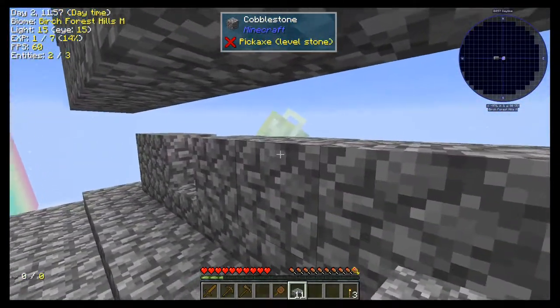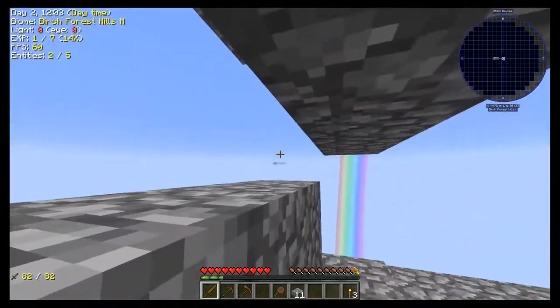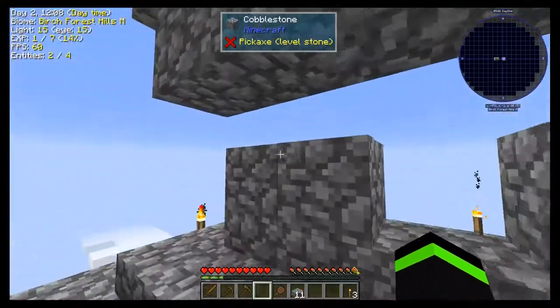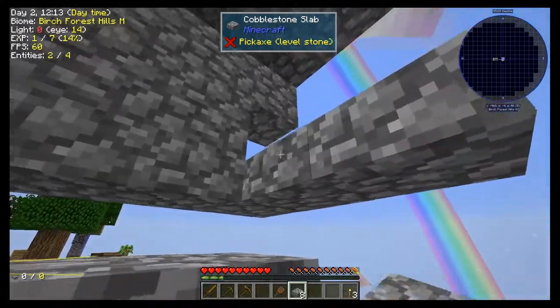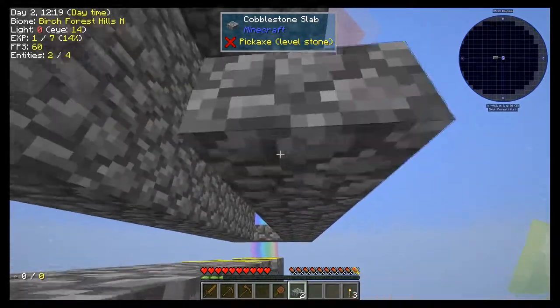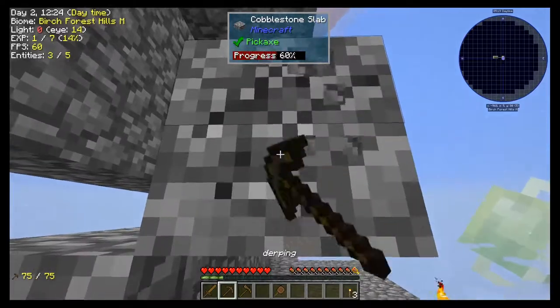So that gives me enough room to stand here. This lifts me up so that everything is at a convenient whacking height. This is the essence of the mob spawner right here — this is the very idea behind it. You'll notice we've got yellow X's and stuff like that.